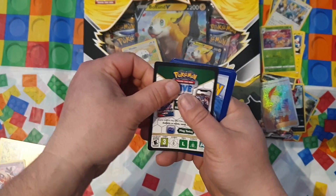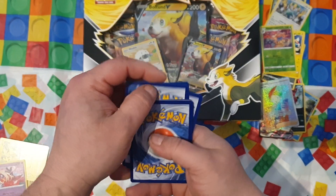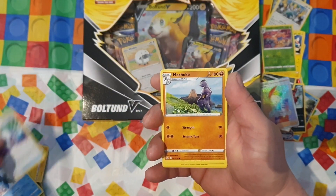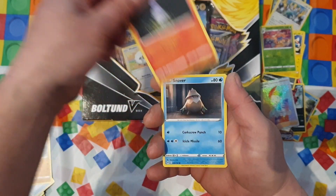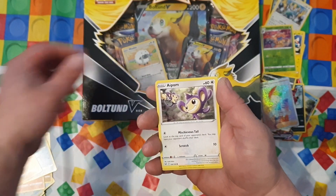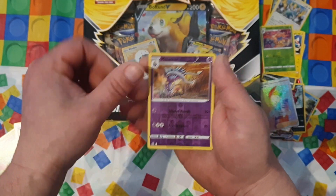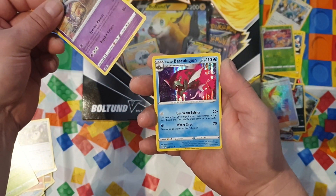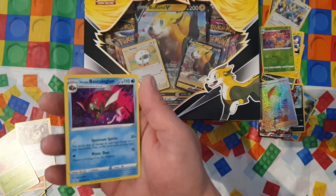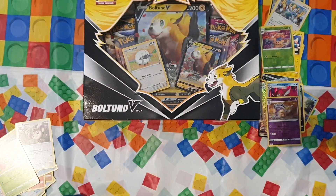Let's see - energy, Lumineon, Mirage Gate, Machoke, Litwick, Snover, Rhyhorn, Aipom, Roselia, Melamar - nice reverse - and Hisuian Basculegion. It's a nice holo, I don't care, I love holos and reverse holos. That's actually a good result. So that was just the booster packs.